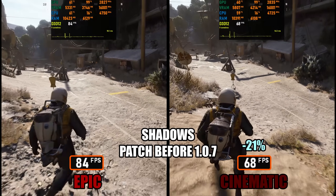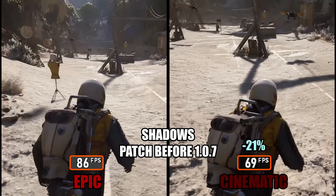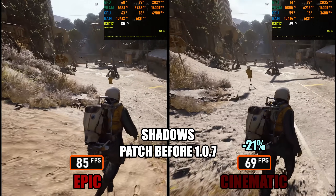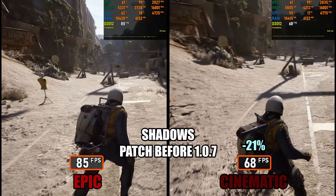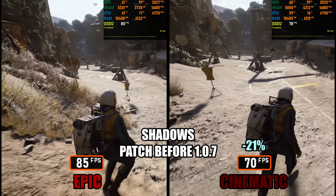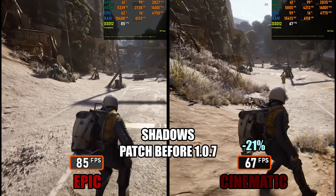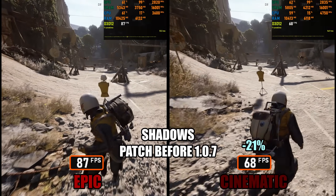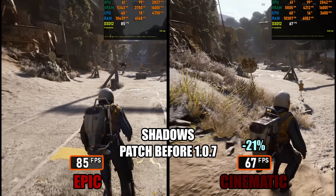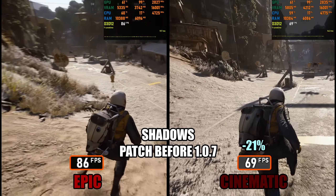I also want to briefly address how shadows behaved before patch 107, because the difference is quite significant. Before the patch, Shadow LOD was noticeably worse. Performance was lower overall, and when comparing Epic to cinematic, shadows would often drop out abruptly or disappear in visible blocks at certain distances. With patch 107, Embark clearly improved the shadow level of detail streaming — instead of shadows popping in or vanishing suddenly, they now transition much more gradually, and the distance at which shadows switch to simplified versions is pushed much further out.